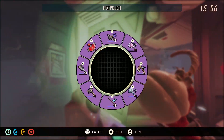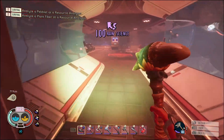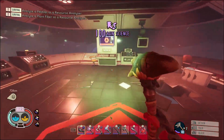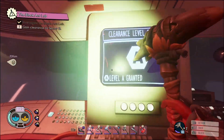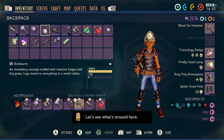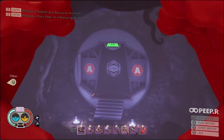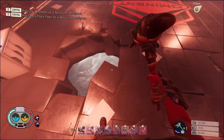For the mission itself, you're going to want to use this biometric scanner to open this door. You're going to want to destroy this dude. Come in here and interact with this computer — that just opened the door. Be wary of that hole.